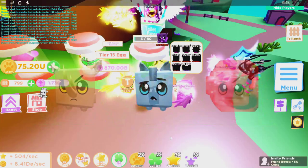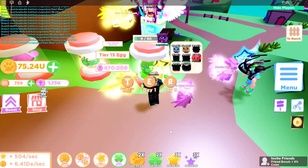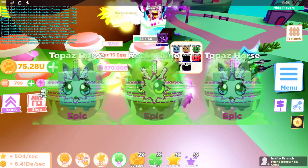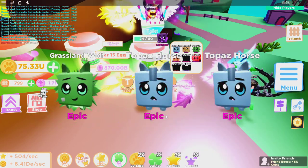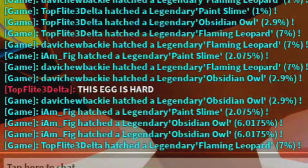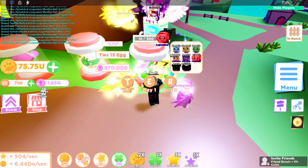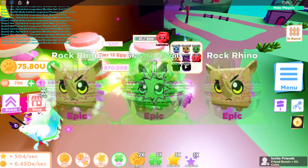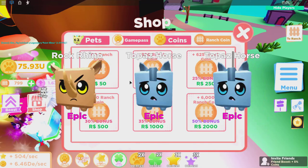Alright, let's go — we're unhatching these: Rock Rhino, Topaz Horse, Flaming Leopard, Grassland Wolf. We're getting some good ones already. Top Flight Delta says this egg is hard — I bet it is. I already got six out of the eight so we're doing good. My rebirth tokens are going pretty quickly though. I wasn't able to get the mythic or divine in my last video because it's super hard to get.